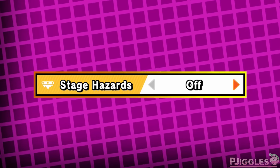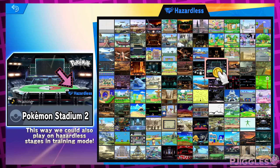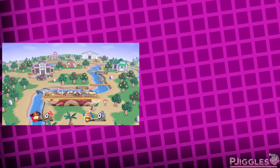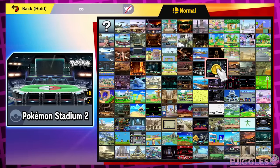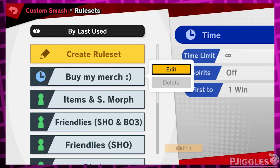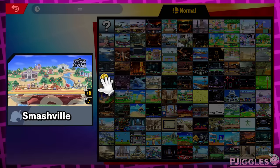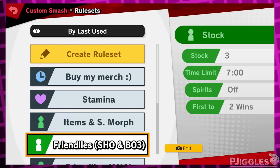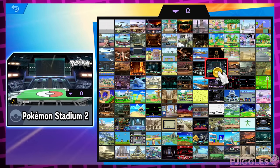Since a full overhaul is unlikely, I figured I could also give ideas on how to tweak the current system. First of all, can the stage hazard toggle please become an option under the X button, or be toggleable right on the stage select screen? I prefer some stages with hazards on and some with hazards off, but it's such a pain to go all the way back to the rules, sit through loading screens, edit the ruleset, hit start, confirm the ruleset name, another loading screen, and then pick the stage.